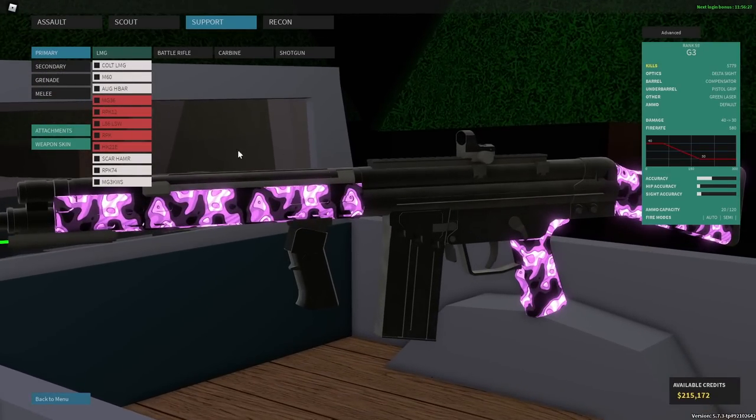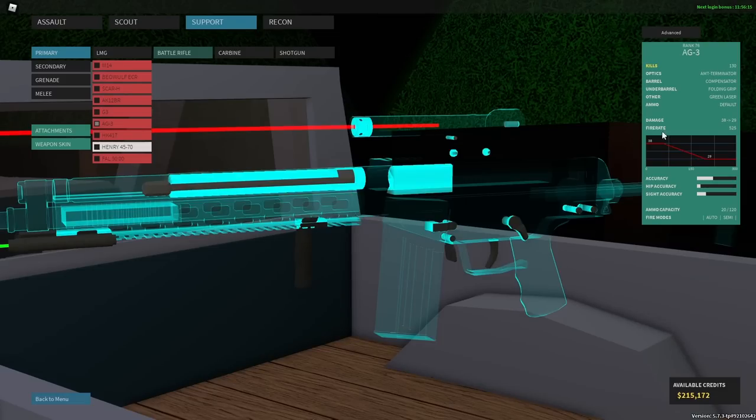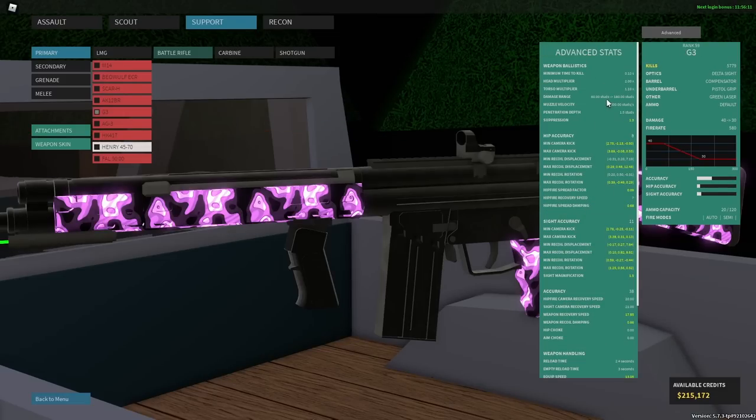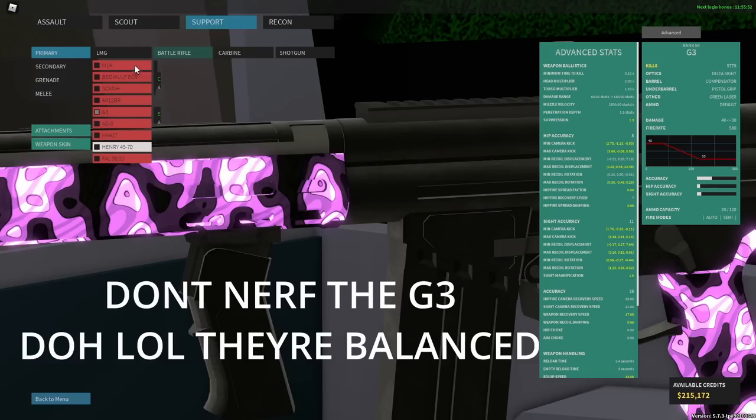The first thing I wanted to talk about was the G3 and AG3 changes. The G3 got a very, very tiny nerf in order to make it more balanced with the AG3, which is not true at all. The AG3 is actually just kind of worse now — it does less damage. It does have a pretty nice headshot multiplier, but the G3 actually has a better one still, and does more damage, and fires faster, and reloads faster, and walks faster, but has a lot worse recoil. So this is actually a pretty good change overall. The G3 cannot three-hit kill unless you're hitting headshots, and since the AG3 is way more controllable, they're still kind of balanced, but I'd say the G3 is now kind of better.